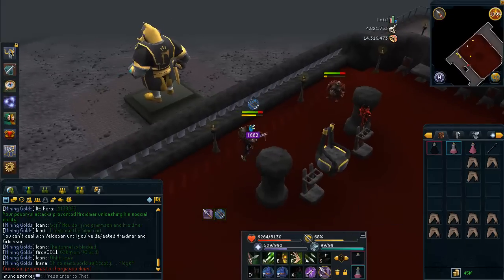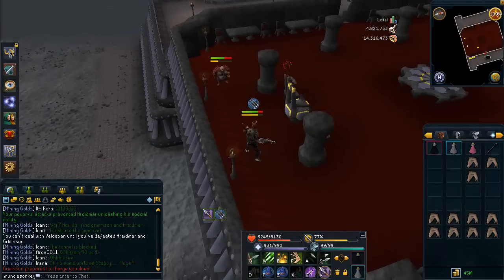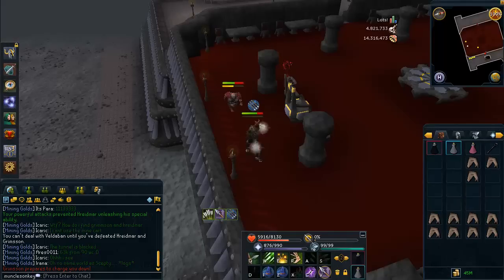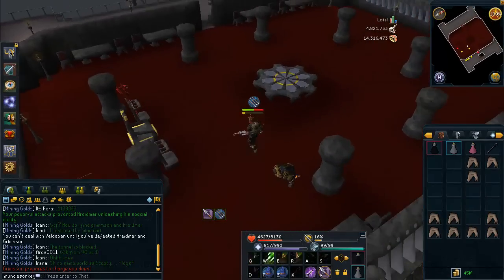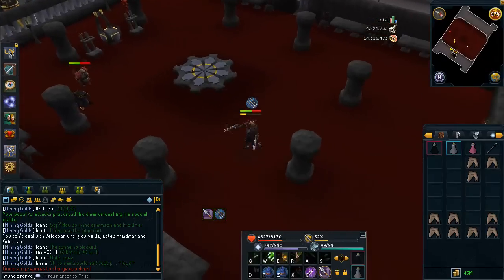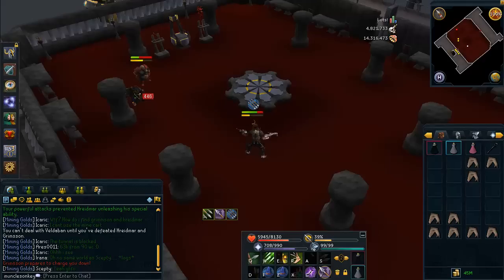As soon as Hridamar is dead, it's time to deal with Grimson. As long as you do him right, he's not a very difficult fight. What I would recommend is, as soon as you start attacking him, use your stun ability, then stand at a distance and range him. It's a lot easier than melee — range was just so much easier. You could also mage if you have a higher magic level or better magic weapons than ranged weapons.